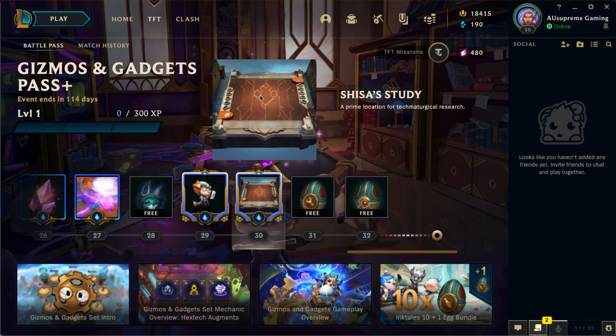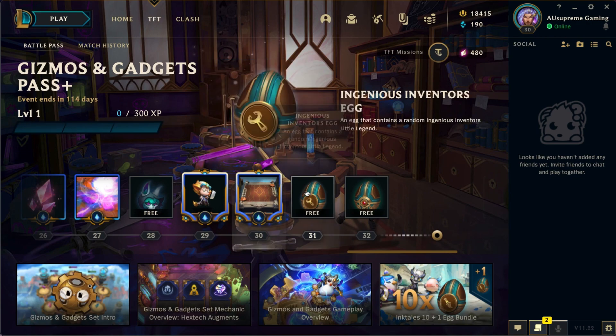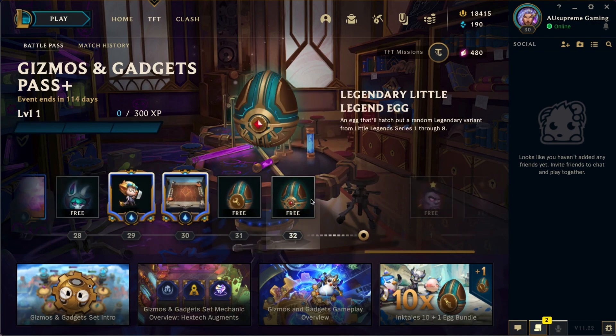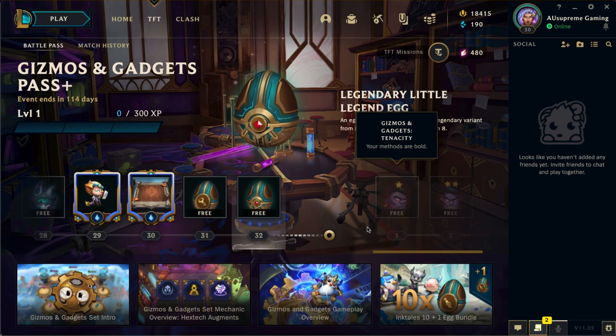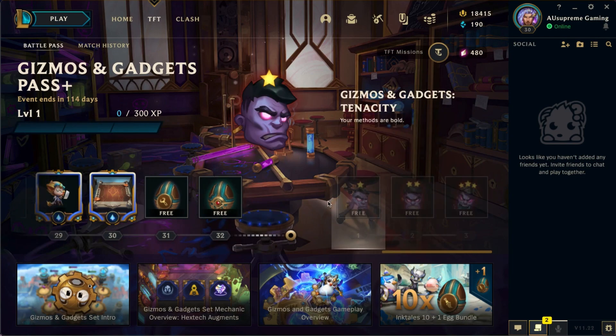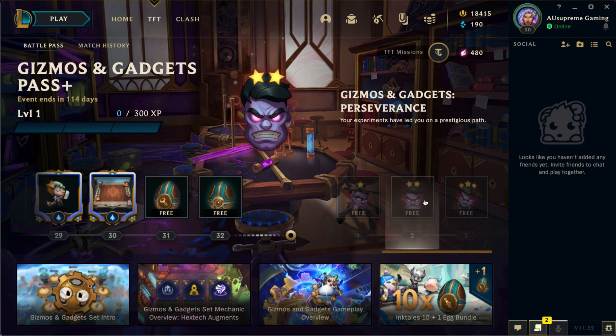I can't wait to get a three-star Dr. Shisa. Then there's the Shisa Study, a new arena we'll cover at the end, followed by an Ingenious Inventor's egg, a free legendary little legend egg, and some more emotes featuring Dr. Mundo. These are the extra rewards.